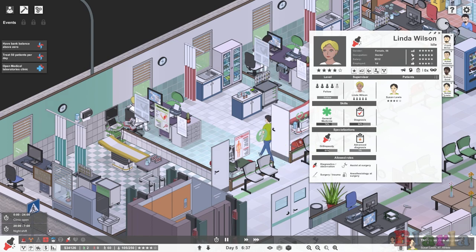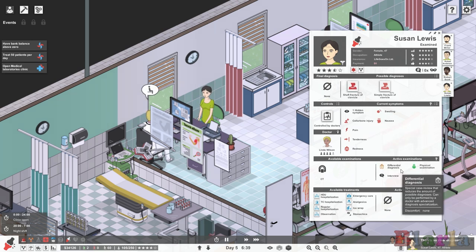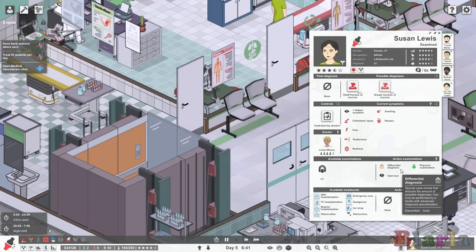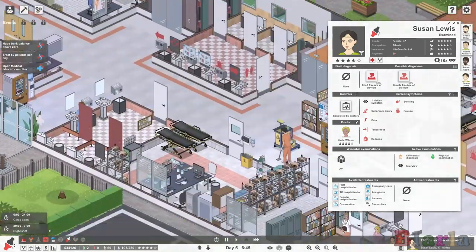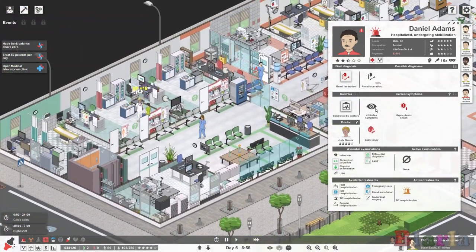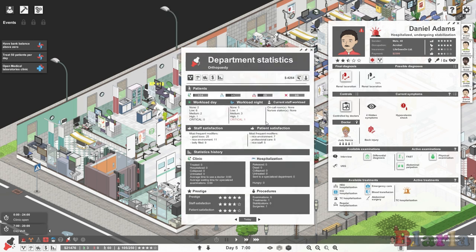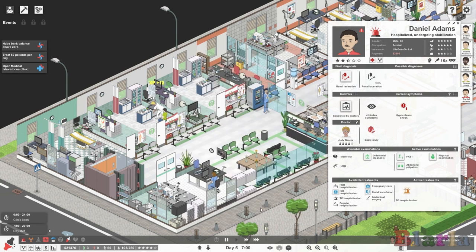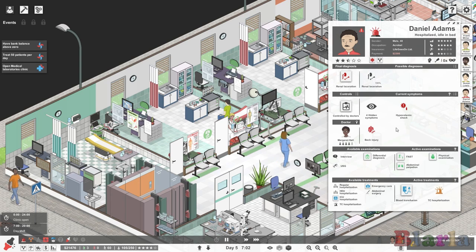Let's try Linda. Can Linda try and ascertain which one of these two it is without us needing a CT? Oh, an emergency patient is coming in. Should we speed it up a little bit? I've got an emergency patient in. We had a critical room — I think we won't worry about it today. In fact, we will slow this down because we are hopefully going to try and build some rooms. We need to also treat 50 patients.